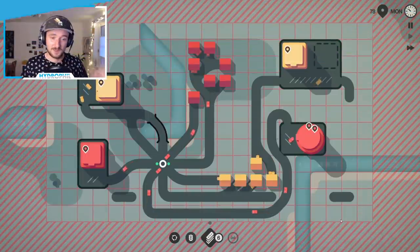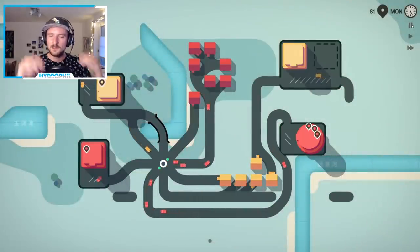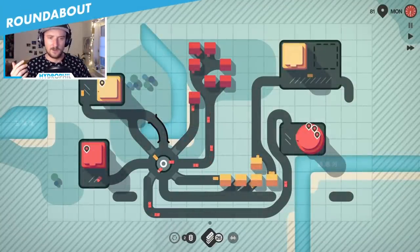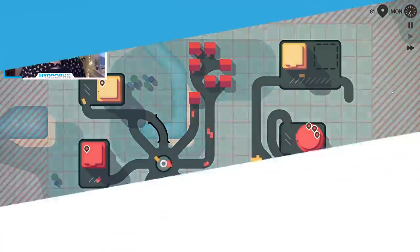This sounds like a dumb category, since all three candidates offer eight exits in total. But if you think about it, the roundabout has one big advantage. While it needs a three-by-three field, the exits are further on the outside, giving the cars more space that will lessen the problem of traffic jams.